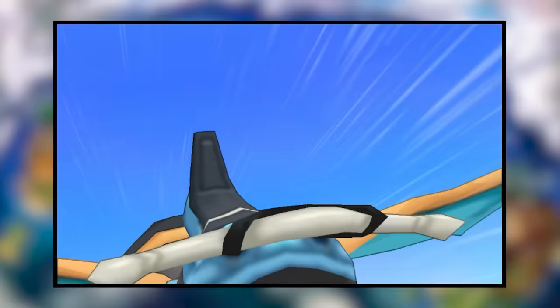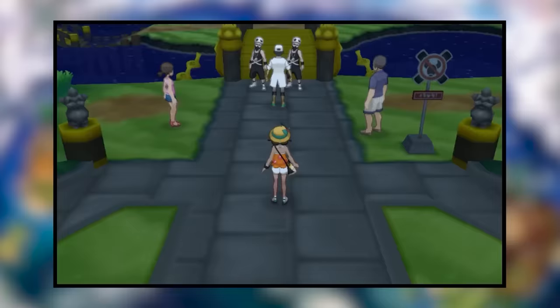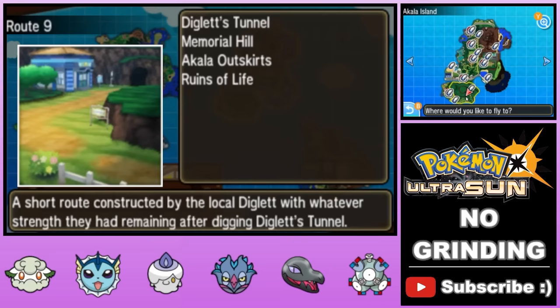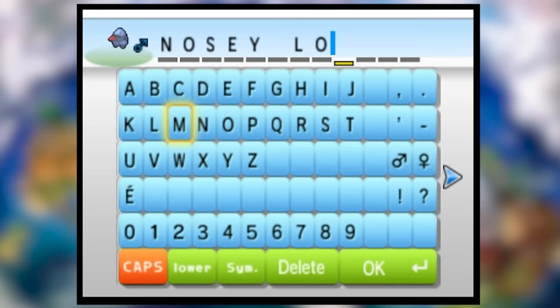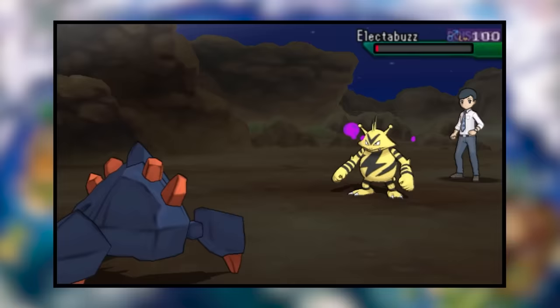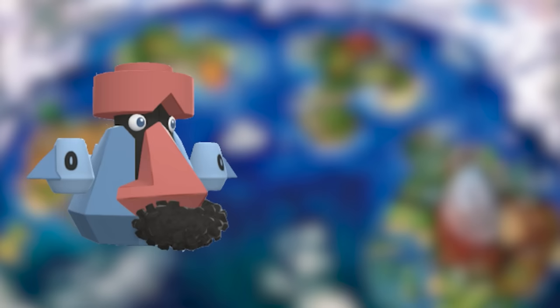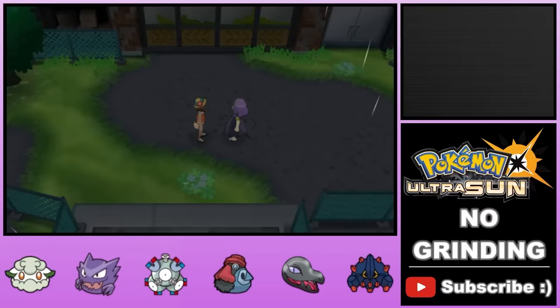We head back to the main city where we defend the Professor's honor in a relatively uneventful battle against the edgelord evil team head honcho Guzma. With the Bug Man and his bug friends squashed, we double back to grab one of our most important catches of the entire run: this Nosepass we nicknamed Nosy. We take it up to the top of a mountain and level it up to evolve it into a Probopass. Not only is it an incredibly tanky Steel-Rock dual type, but it also has Sturdy, making it a gigantic addition to our defensive squad.